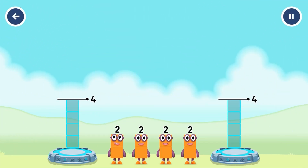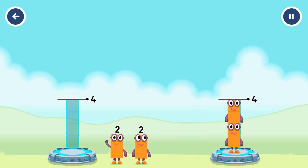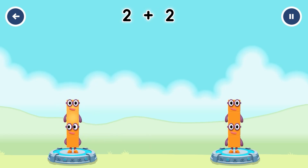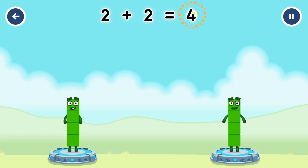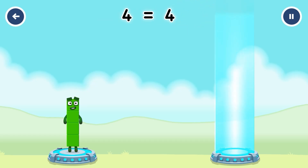Share the number blocks evenly to make two groups of four. 2, 2, 2, 2 — you solved it! 2 plus 2 equals four. 2 plus 2 equals four. Four, six, four.